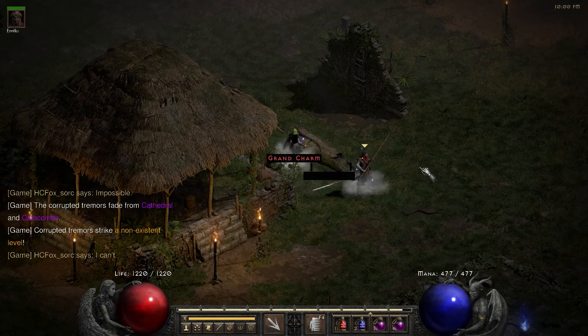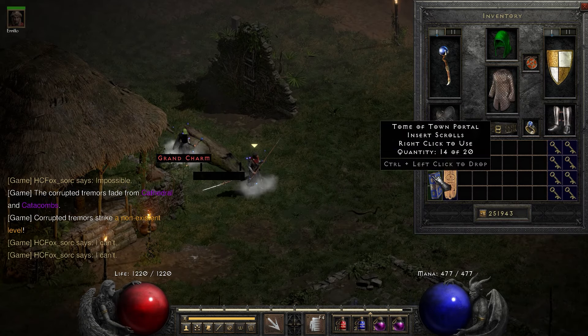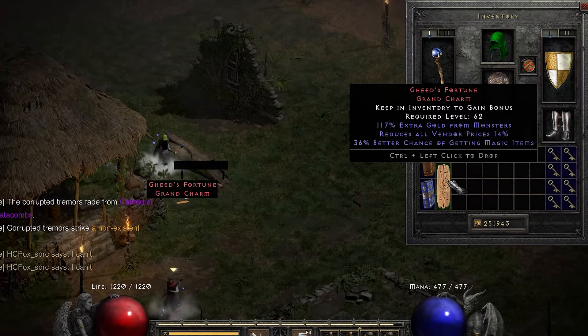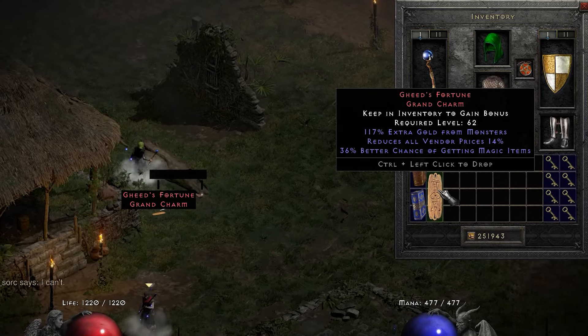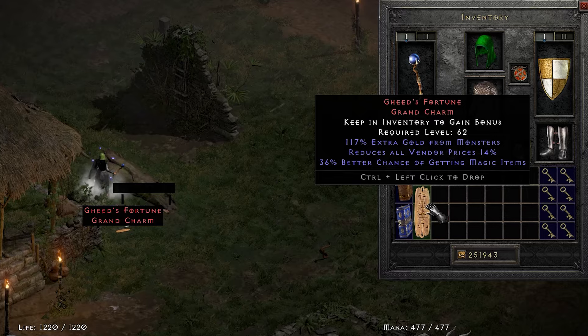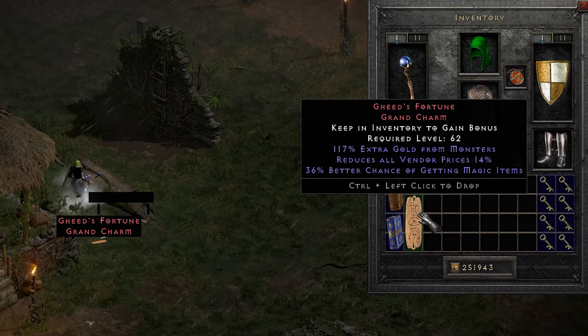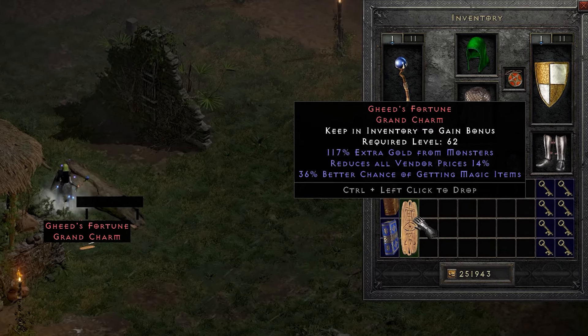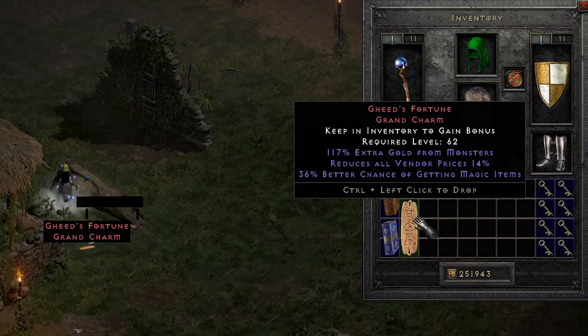The remaining 250 runs were tough because I didn't find much. But I did find a grand charm that turned out to be Gheed's Fortune. With the loot filter it doesn't show as unique — it shows in red instead — but it had 36% better chance of getting magic items.